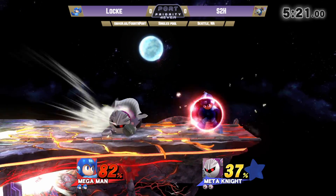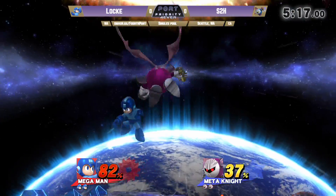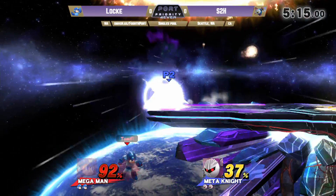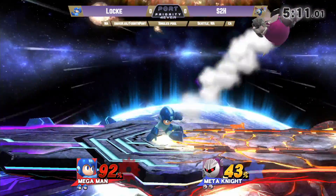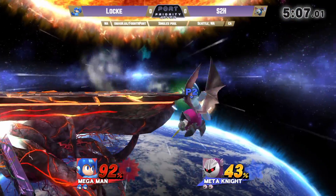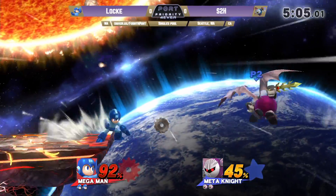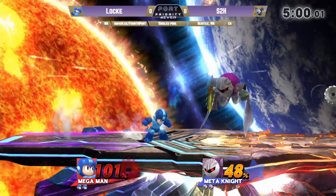Locke has him off stage. Trying to approach through the pellets, but S2H is doing a really good job of staying out of that range, just getting into the air real quickly with full hops. Just barely clipping him with that down throw. That F-smash would have been scary. Reverse hit of Nair from ledge — let's go!